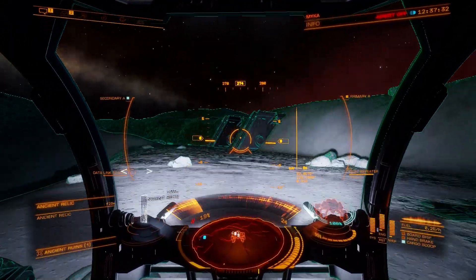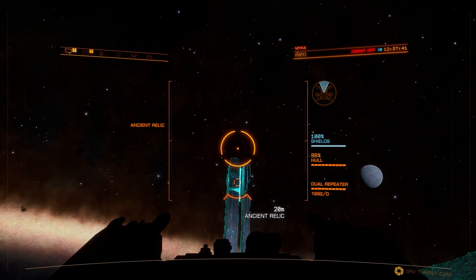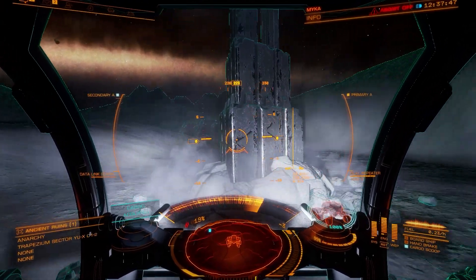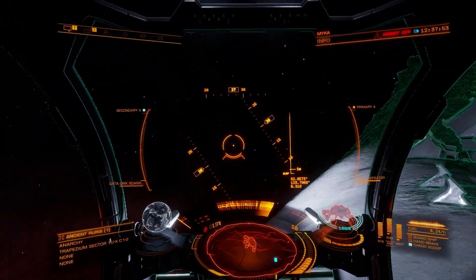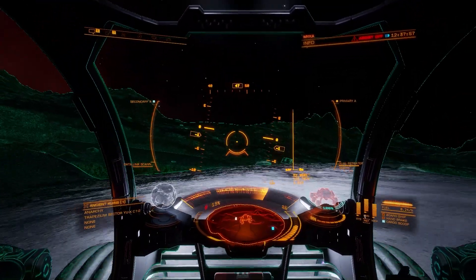I'd recommend collecting enough relics to be divisible by three for ease of conversion, while having enough space left to pick up at least one other thing. But once you've grabbed all of the relics that you wish to convert, you can start to head to our next destination. You may wish to do a quick stop off at the converted Anaconda that's also on this planet, as there is a bit of lore there and it's an amazing place to visit, but onwards to Delphi.